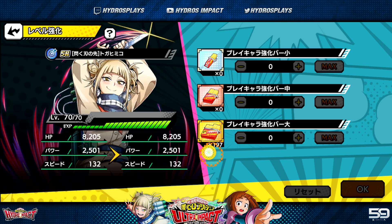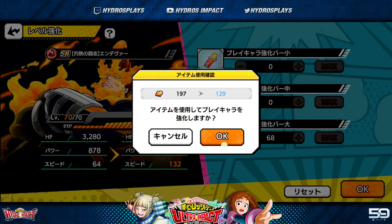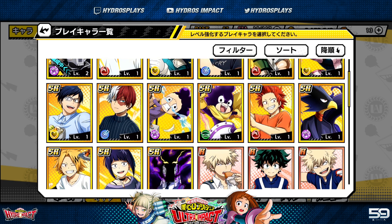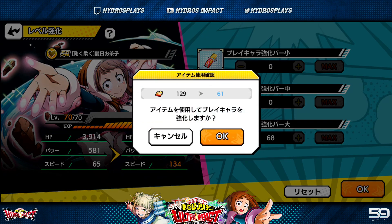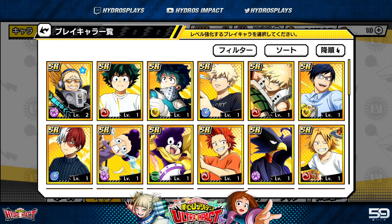A key tip: use your small training items first, then medium ones, then the large gold ones last. Don't hammer all the gold ones into one character right away. That way you conserve the large ones. As you can see, with the gold items I had left over, I was able to max out Endeavor — it only takes about 68 gold items to max a character. Then I maxed out another character too. Managing item tiers this way lets you level multiple characters efficiently.